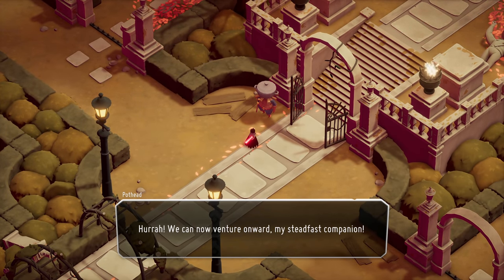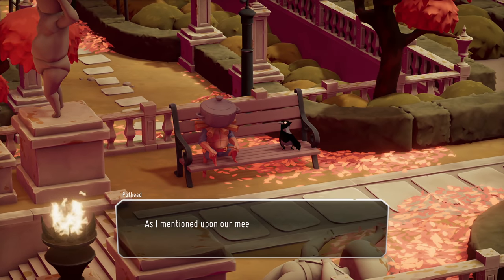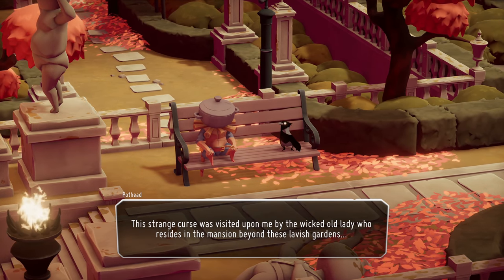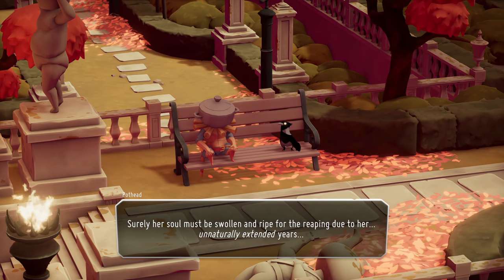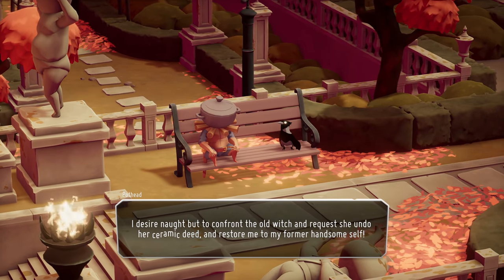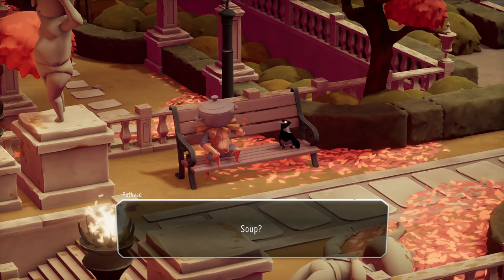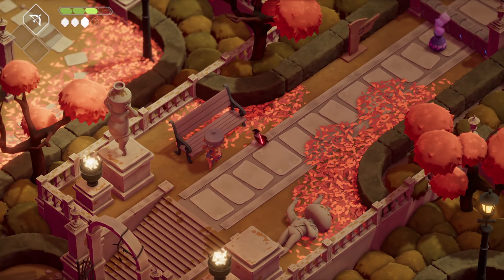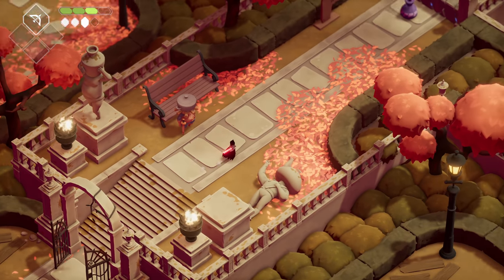We've run into — hurrah! We can now venture onward, my steadfast companion, but first we should grant ourselves a moment of respite. Come sit with me a while. As I mentioned upon our meeting, I was not always quite so earthenware in appearance. This strange curse was visited upon me by the wicked old lady who resides in the mansion beyond these lavish gardens. I imagine you're here for her, are you not? Surely her soul must be swollen and ripe for the reaping due to her unnaturally extended years. I desire not but to confront the old witch and request she undo her ceramic deed and restore me to my former handsome self. I was quite the looker, you know. Really building himself up. No? So be it — let us push on once more. Seem quite adept at cutting down our foes, so I shall let you bear the brunt of it. I shall bring up the rear and meet you at the mansion gates.